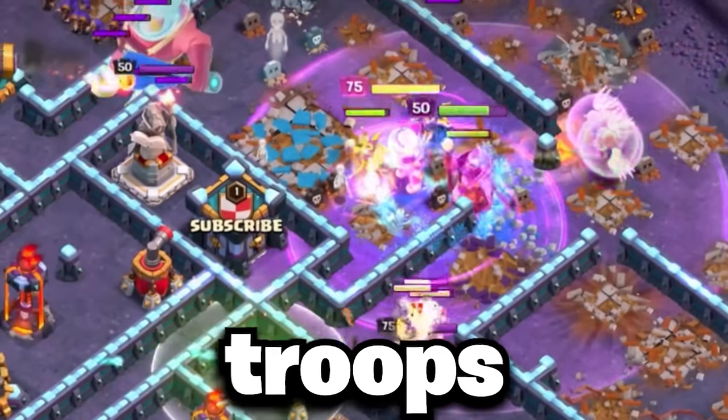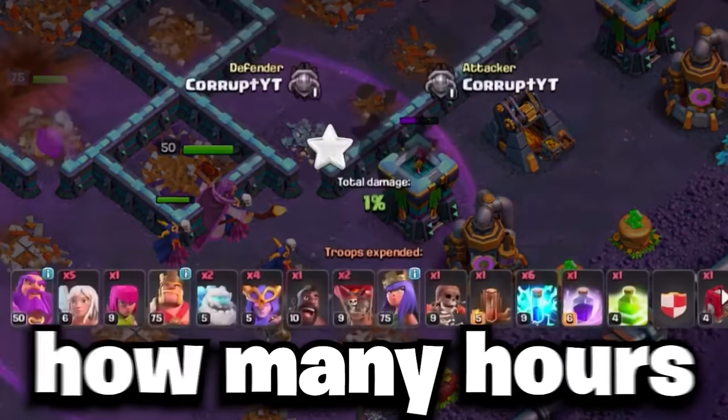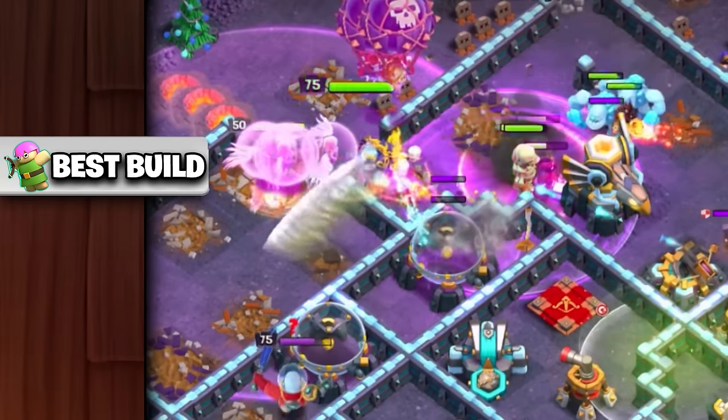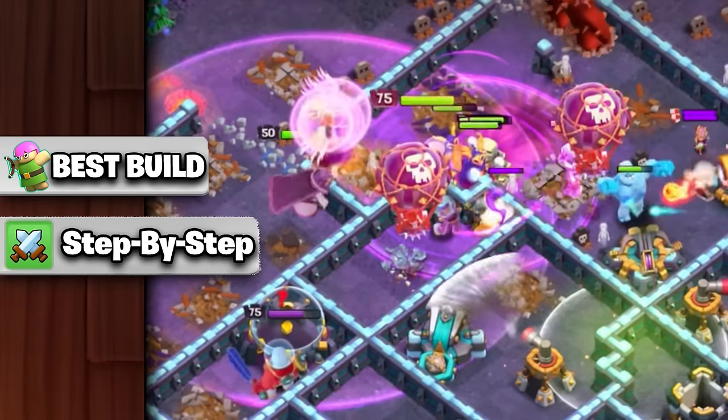Super Witches are currently one of the best troops post-update, but can still easily fail regardless of how many hours you put in. So I'll be breaking down everything from the best hero equipment to simplifying each step to help you master this strategy and 3-star any base.